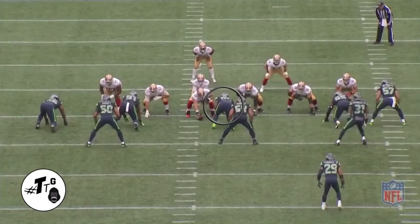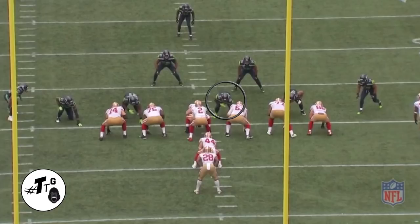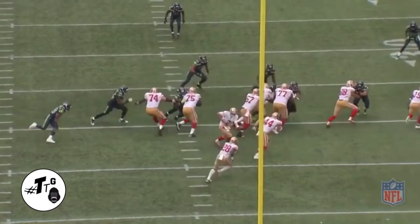In our 21 personnel 48 stretch zone right, instead of two-gapping, Reed overruns it to meet the ball carrier outside the numbers, and he beats everybody to make the tackle.